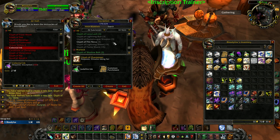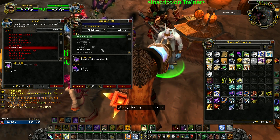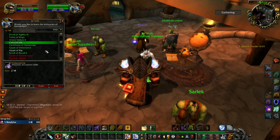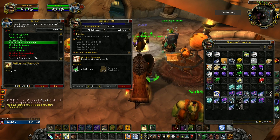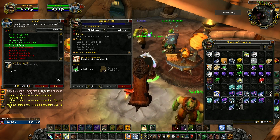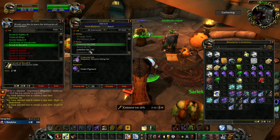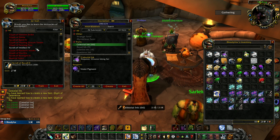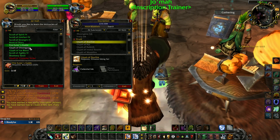Celestial Ink becomes available at skill 200, so let's go with Royal Ink — Create All — then create more glyphs until 200. At skill 200 we can now learn Celestial Ink. Let's create all of this new ink, then create glyphs until 225, going for orange glyphs. At 225 we can learn a new ink: Fire Ink, and new glyphs are also available.